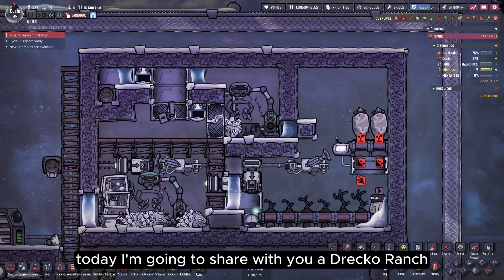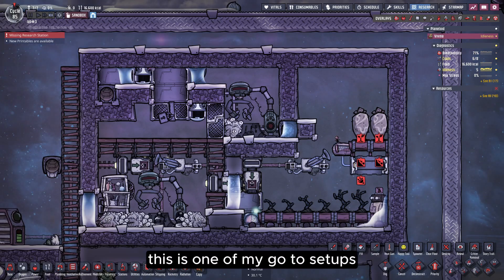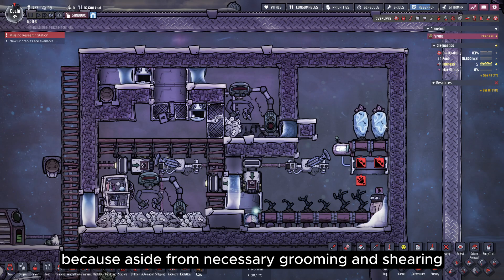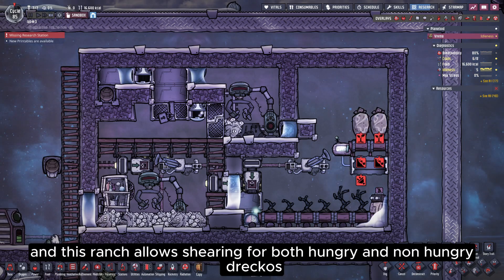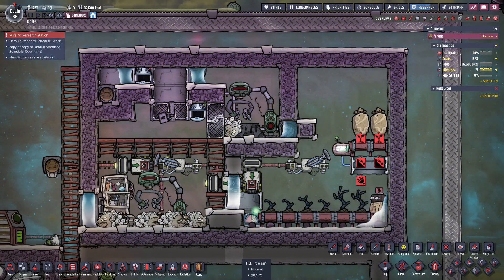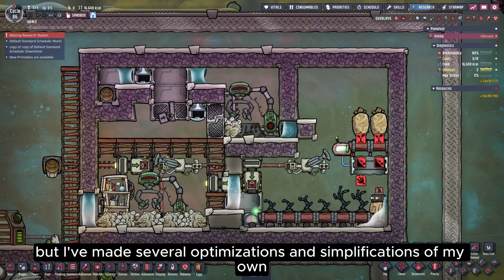Hi everyone, I'm Fan. Today I'm going to share with you a DRECO ranch. This is one of my go-to setups because aside from necessary grooming and shearing, everything else is fully automated. This ranch allows shearing for both hungry and non-hungry DRECOs. The design was inspired by a DRECO ranch I saw a while ago, but I've made several optimizations and simplifications of my own.